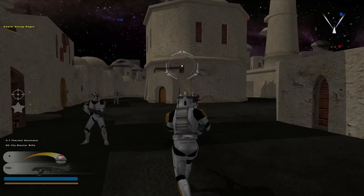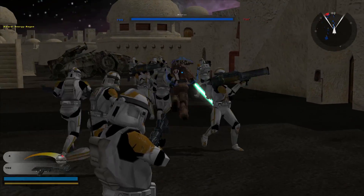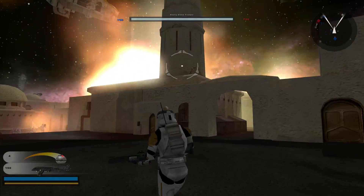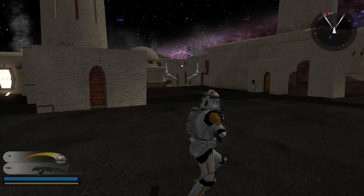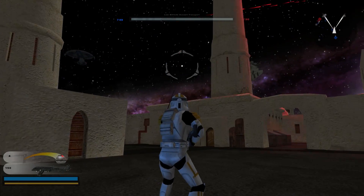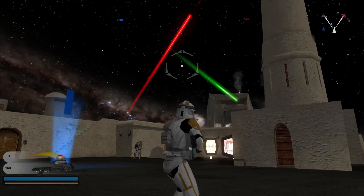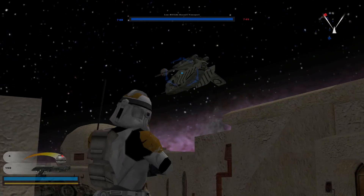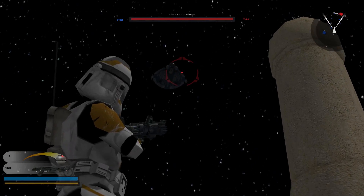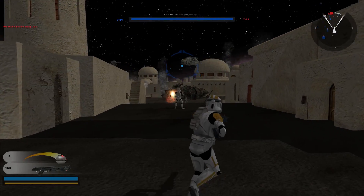We'll spawn all the way in the back here. The hero for the Republic side is a Wookiee. There's so much to talk about already. The rest of this map is freaking phenomenal. So those explosions you just saw were caused by — I believe there are actual hyena bombers flying around along with these gunships. I don't know if you can really ever see the hyena bombers, but you can see a few of those. The air support actually does damage.